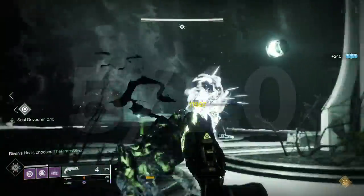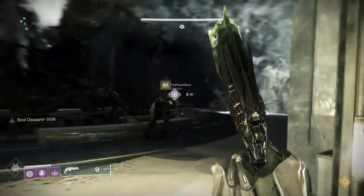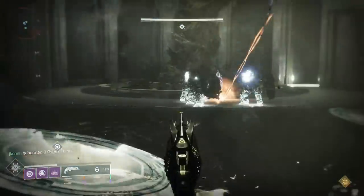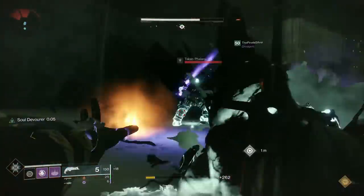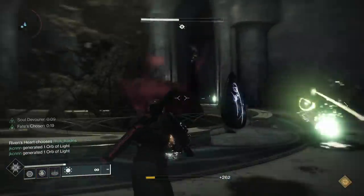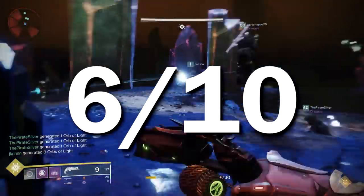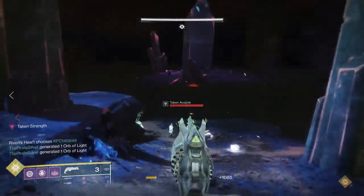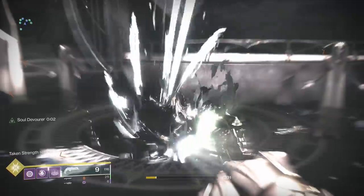So that is the Thorn versus the Last Wish raid — overall a pretty interesting weapon. I was impressed that a primary was able to two-phase Kali, reach the damage threshold against Shuro Chi, and do half damage against Morgeth. But it really fell apart against Riven — really unfortunate that its perk wasn't activating there. Sometimes raid bosses have those weird quirks where guns don't do what they should. I'm going to give the Thorn overall a six out of ten in the Last Wish raid — definitely above average, had its moments, and worth using for certain encounters where a legendary special or heavy will suffice for DPSing, but not an absolute all-star.